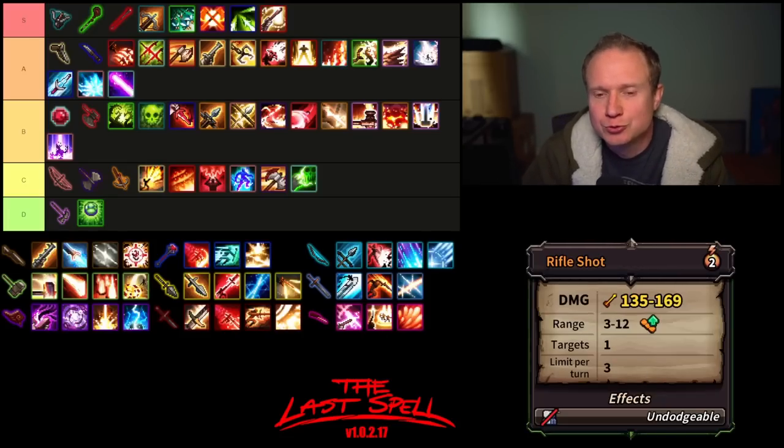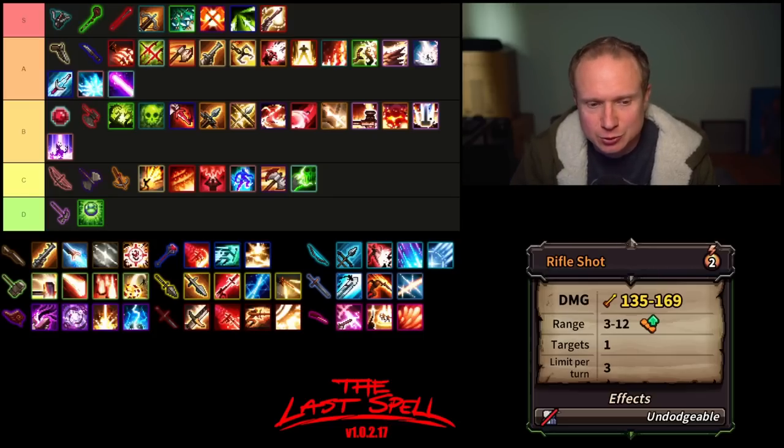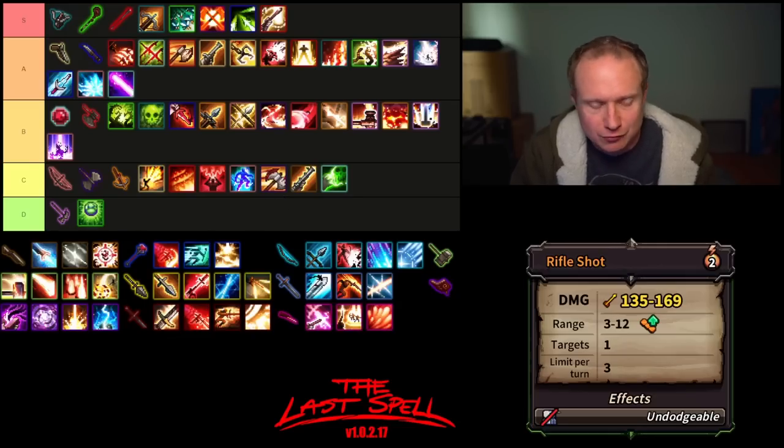Now we can move on to the Rifle. We have an undodgeable two AP high damage attack that goes up to range 12, which can be used three times per turn. Very underwhelming — it lives in the same category as the primary attack for the Great Axe. It's just not good; it's really hard to utilize and not very valuable.